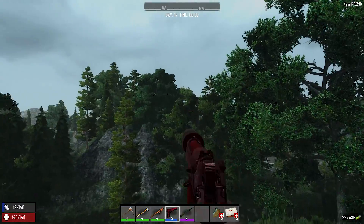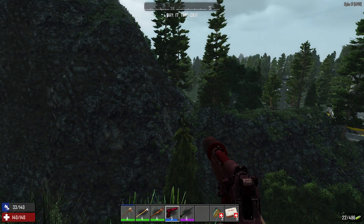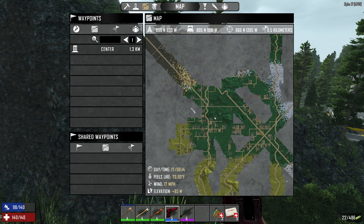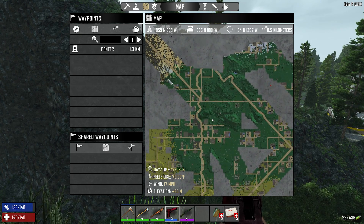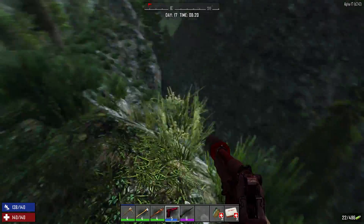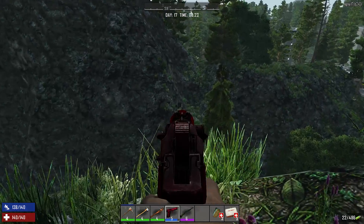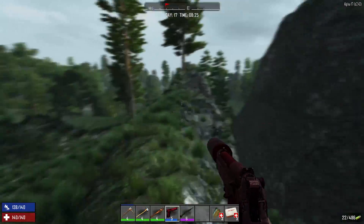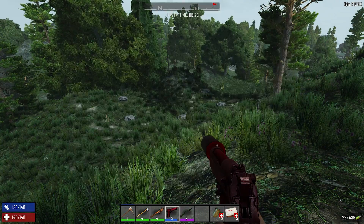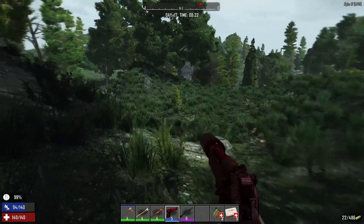I wanted to build - there was a hill like these, about that high, kind of on the edge of the desert. I was thinking about building on that so you'd look out and see the town - or not really a town, it's really spread out. It was high up, would have had to build some kind of stairs going up. It did have this cut-out in the side. Let's go over and take a look.